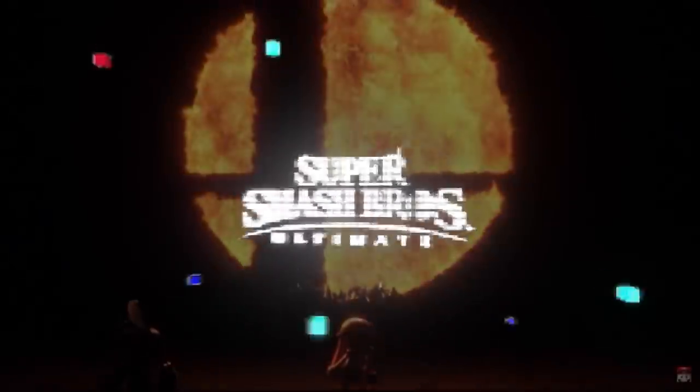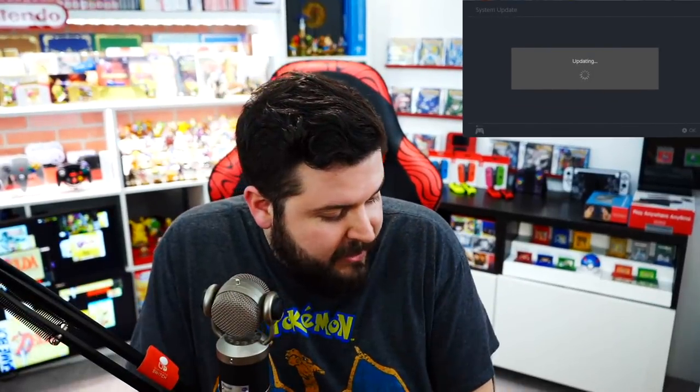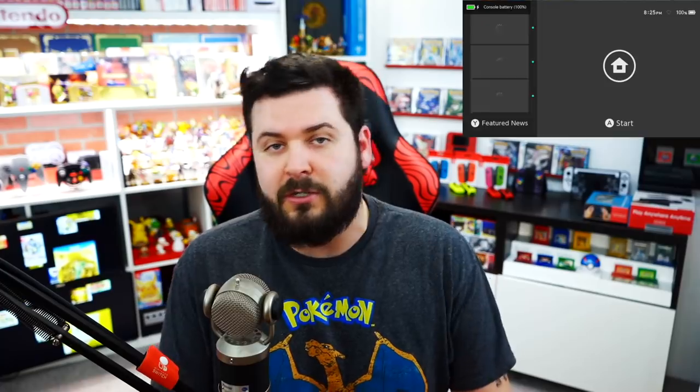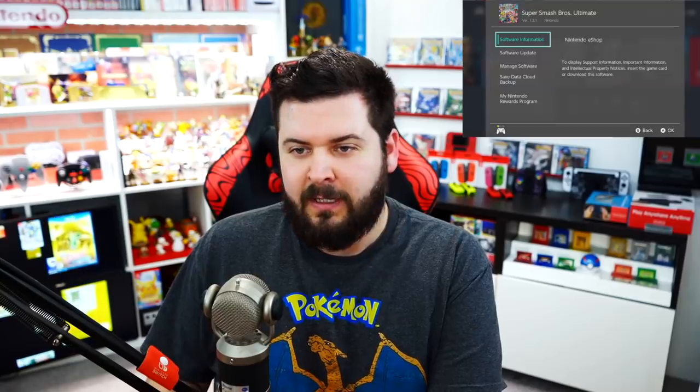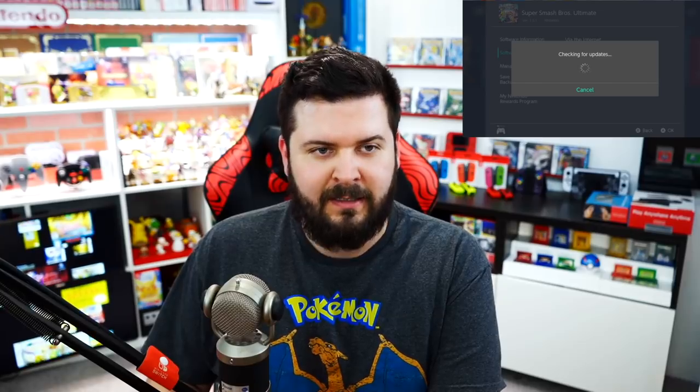Today we're going to be talking about the brand new update for Super Smash Brothers Ultimate - version 2.0 with Piranha Plant. As of right now, Tuesday January 29th, 8 PM Eastern Standard Time, Piranha Plant is now playable. In order to download the update you do need to update your Switch to the newest firmware - I believe it's 1.7. Let's go ahead and update Super Smash Brothers via the internet - currently on version 1.2.1.